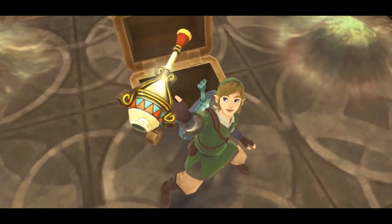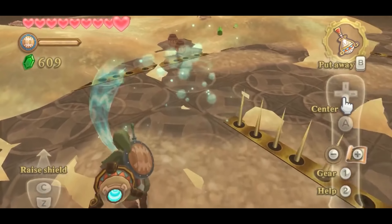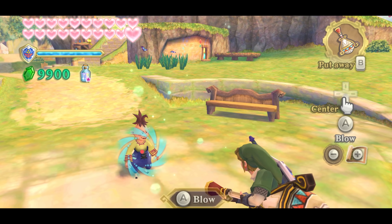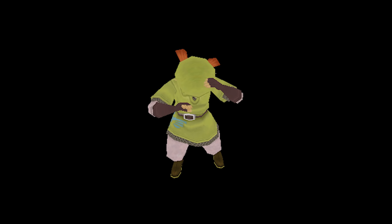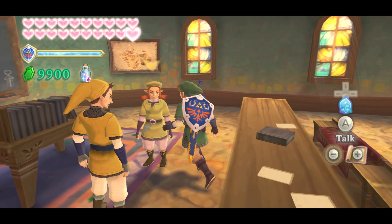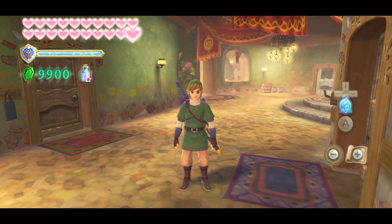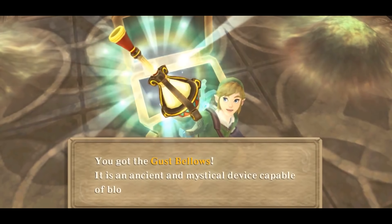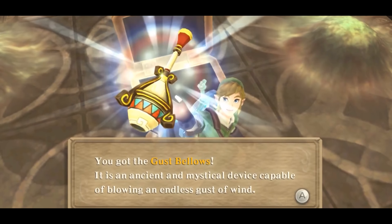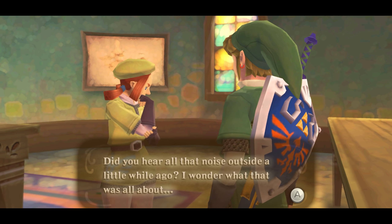One item exclusive to Skyward Sword is the Gust Bellows, located within the Lanayru Mining Facility, used to blow dust away to access more parts of the dungeon. Many of the game's NPCs can be blown by it, in which they'll react with a basic animation. One of these characters, Karain, has animations for this which are never seen in the game. By the time Link obtains the Gust Bellows, Karain remains indoors for the rest of the playthrough. The player can't use items when inside houses, therefore while this animation exists, it's never seen in-game. In older builds, it's possible that the item was to be obtained earlier on, or that Karain used to be outdoors after receiving the Gust Bellows — or it's a generic animation that was added to all NPCs on the off-chance it would be needed.